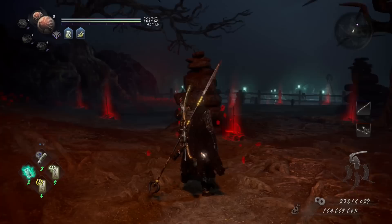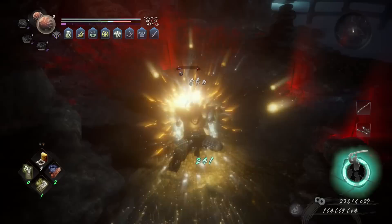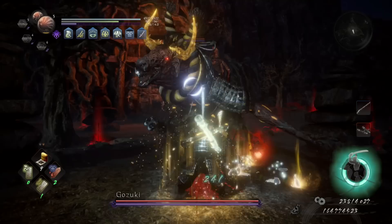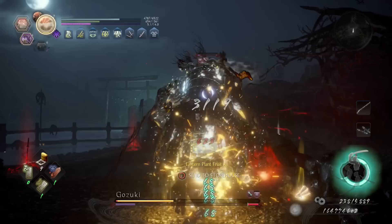First I'm going to buff up and then wreck these enemies and bosses. This is a popular mission people farm for experience. One cool thing about this build is you can apply the confusion effect really easily because of the tonfa guns — they can actually apply fire, which is really powerful.